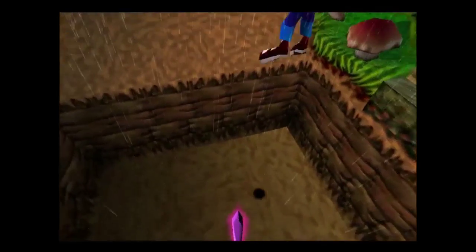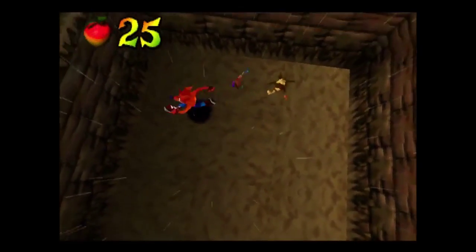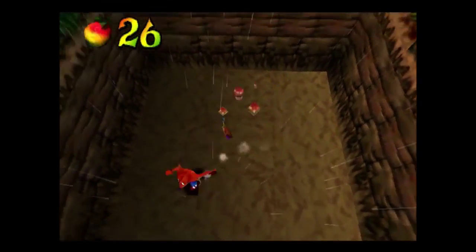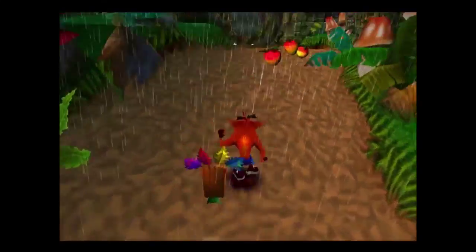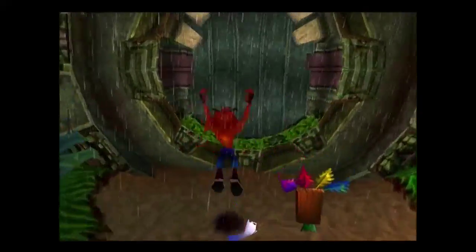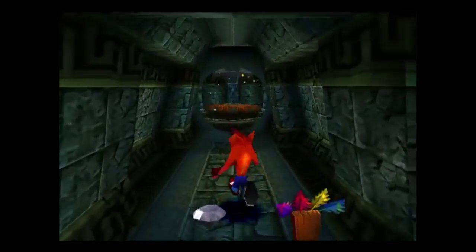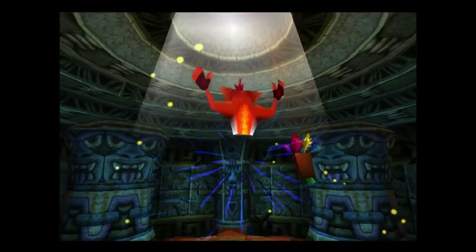The first of the 25 crystals! For every five crystals you get, you can take on an extra boss and therefore make it to the next warp room. The gems are here to unlock the better ending. And seeing as I smashed every crate, there's a clear gem. This is the end portal, so we're out of Turtle Woods.